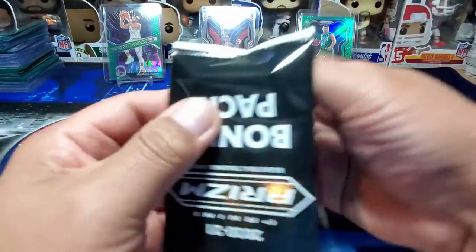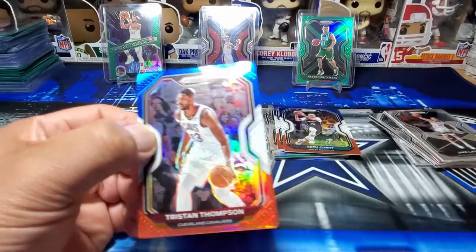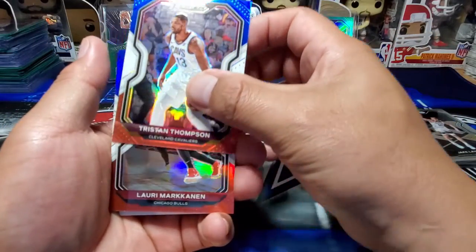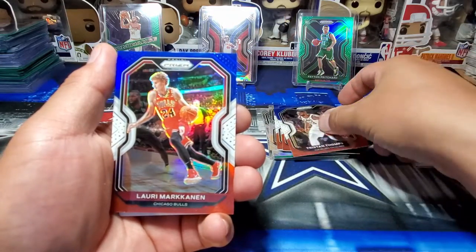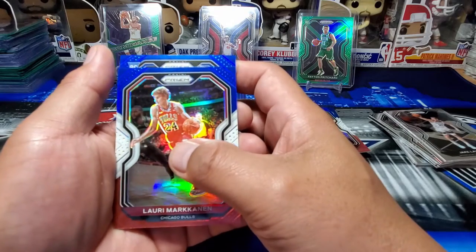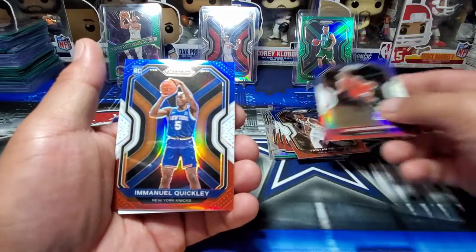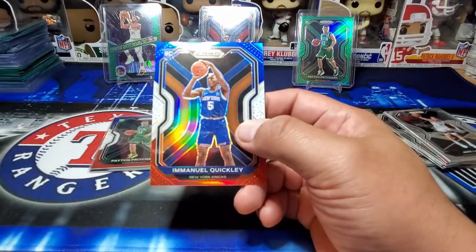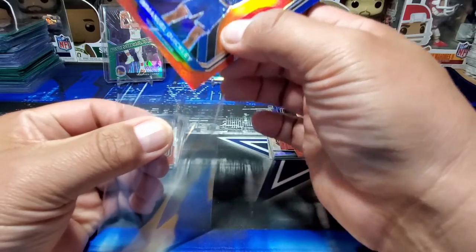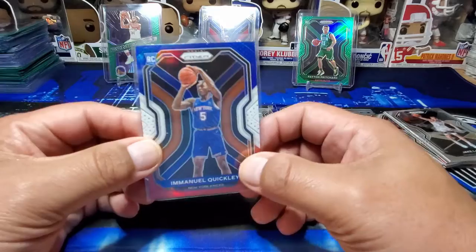Hopefully we can get a top rookie in this last bonus pack. Like I said, still haven't hit a LaMelo, so that would be awesome. Last bonus pack — Tristan Thompson, Lauri Markkanen, and then do we get a rookie? It is — looks like Charlotte colors, maybe Thunder. Actually New York Knicks — Emmanuel Quickly. So that is not a bad one to get right there, I'll take that. So that's going to do it — just a couple of packs of Prism, still hunting for LaMelo Ball, and the search continues nonetheless.